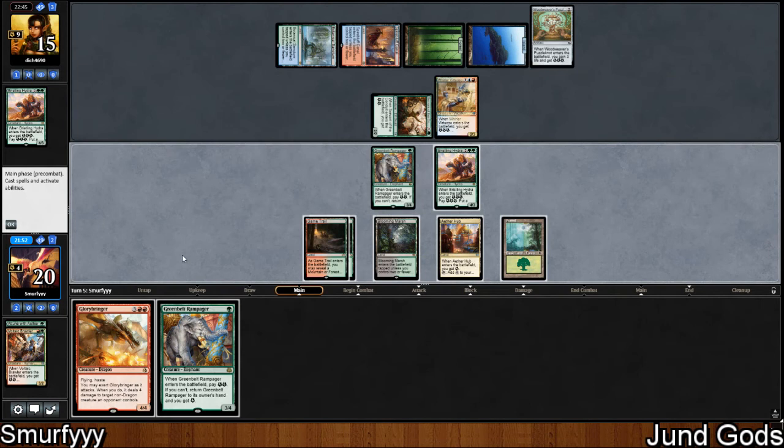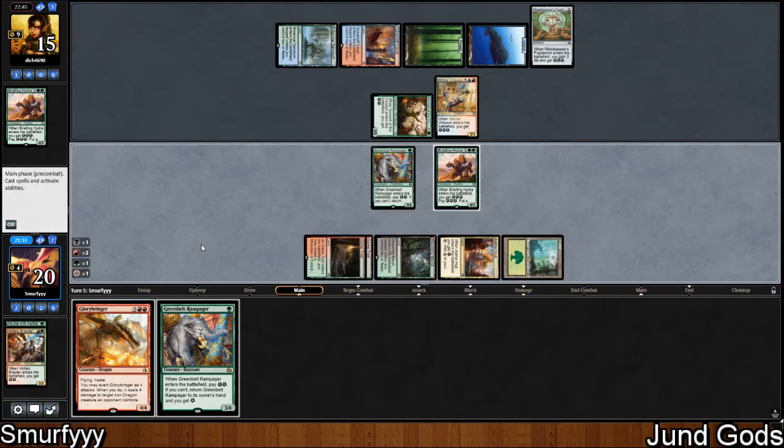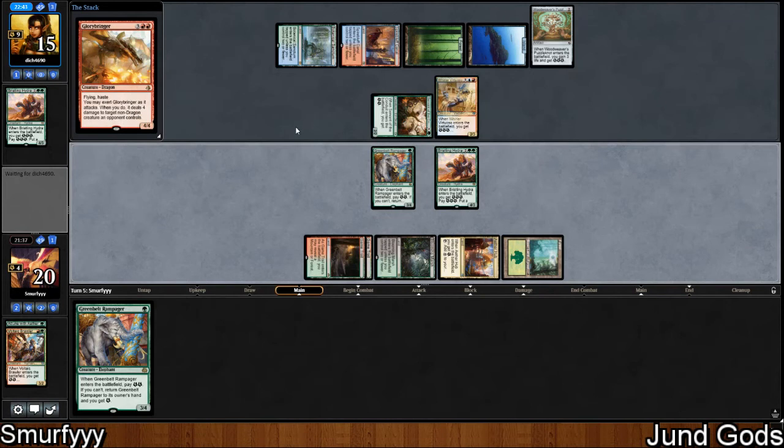Yeah, we're just going to play Glorybringer here. The question is do we want to kill the Whirler Virtuoso? I think the answer is yes — it means we miss out on an attack but they're going to just keep getting energy and making chump blockers, so we'd rather just get rid of it now. Because they can already make 3 blockers and eventually they'll crack it and get another blocker. Better to get rid of it now and deal with 3 blockers, then attack normally again.